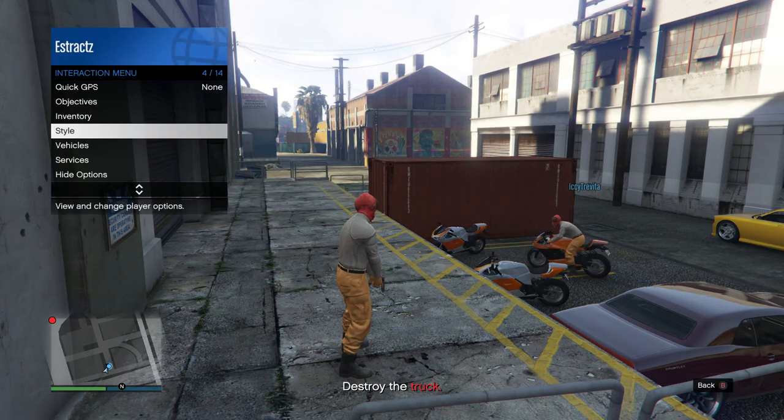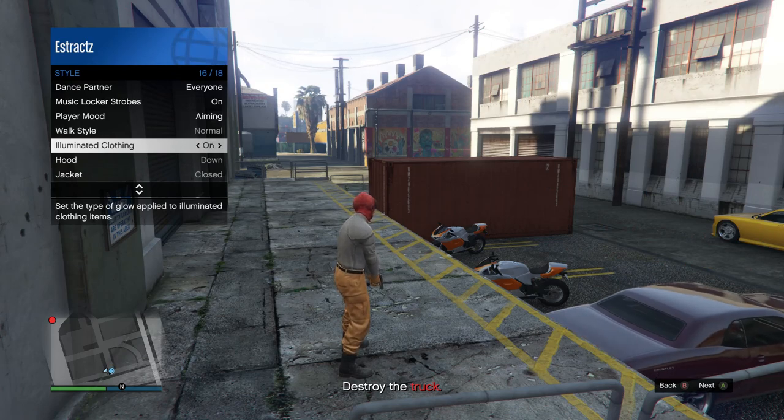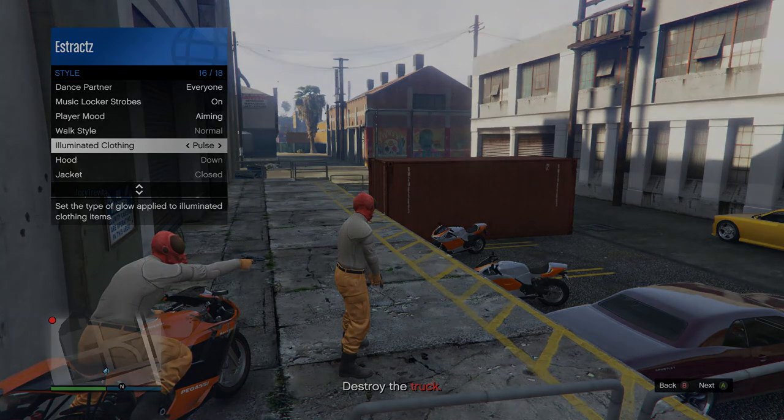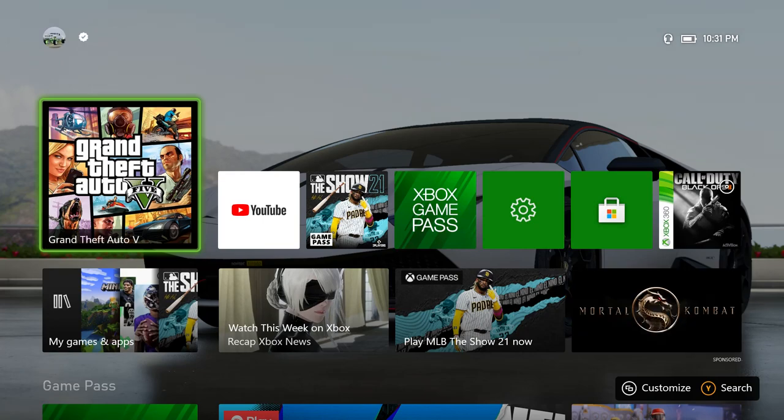Once you load into the Truck Off mission, pull up your interaction menu, scroll down to style, scroll down to illuminating clothing, and scroll through that for at least 30 seconds. After scrolling for at least 30 seconds, leave your interaction menu up and go to your Xbox or PlayStation home button. Wait until your friend tells you that you got kicked from the job.